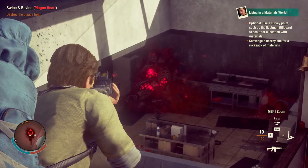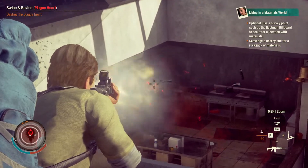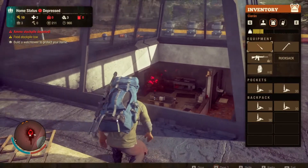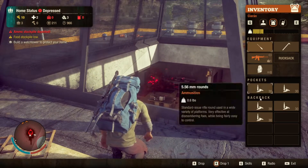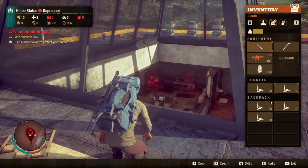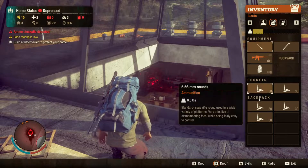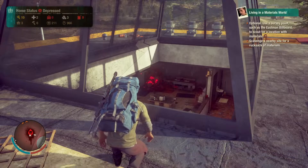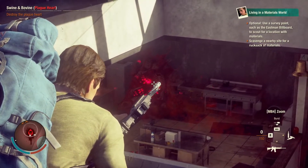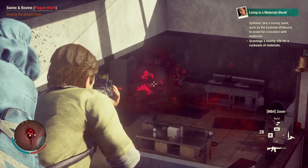I'm going to fire kind of slowly so I don't miss at all. I brought 150 extra rounds with me. I have 150 rounds, so once we kill the heart we should be able to reload and only have 23 rounds left over. 150 minus 127 is 23.